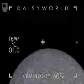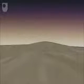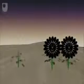Daisy world is a simple planet. Like the Earth, it orbits a star which, like our sun, is getting progressively hotter with age. Unlike Earth, Daisy world has a very simple atmosphere with no greenhouse gases like carbon dioxide to warm it up. And it only has two sets of inhabitants: black daisies and white daisies.